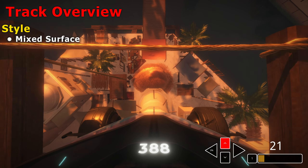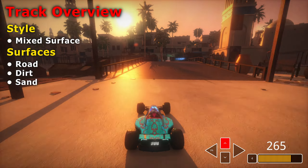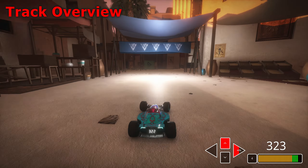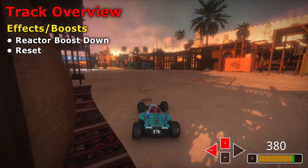Leap of Faith is a mixed surface track mainly comprised of road and dirt surface, but there is also sand at the very end of the track. Also found at the end of the track are the effect and boost blocks: reactor boost down and reset.